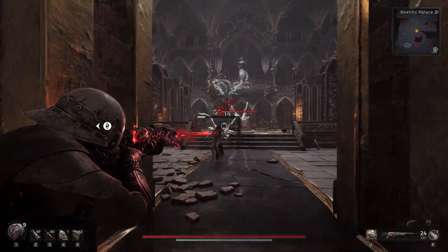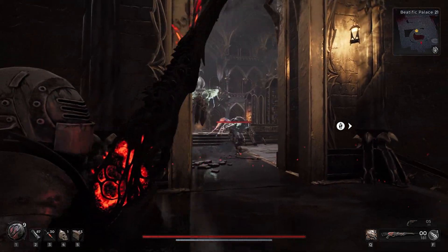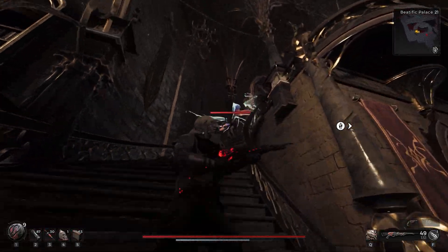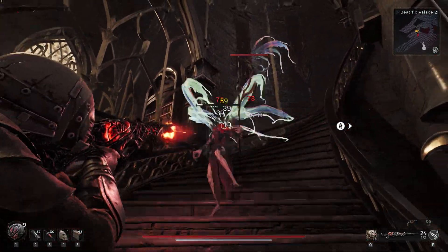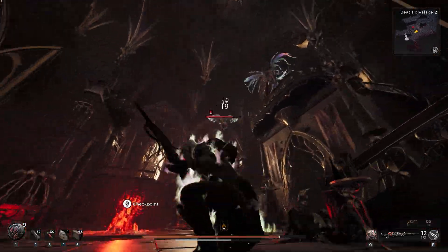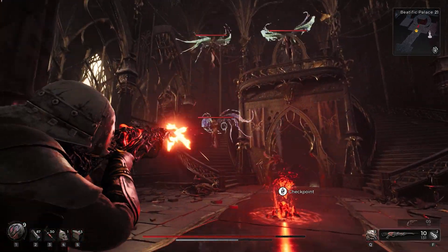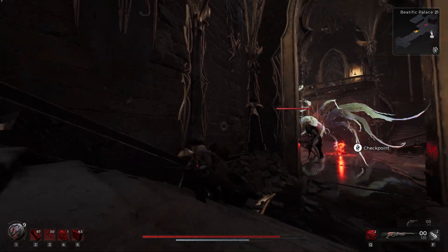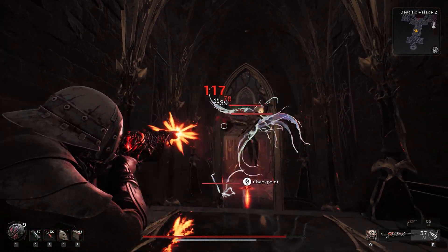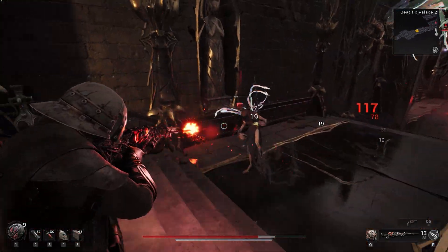These flechettes deal the second highest damage of the bunch, and the mag size and fire rate are a bit better than the Black Maw. This long gun is unique in that it applies bleeding with its primary fire. After shooting at least 12 rounds continuously, every round after will apply bleeding — you can visually see this on the reticle. Some situations might have you unable to get off more than 12 rounds to reapply the bleed; in those cases, you could use Timekeeper's Duel to extend the bleed duration.